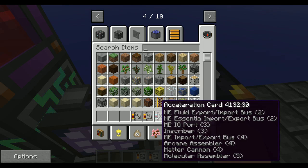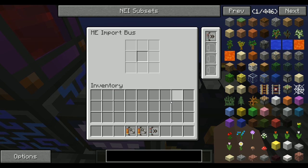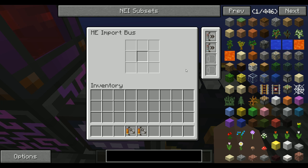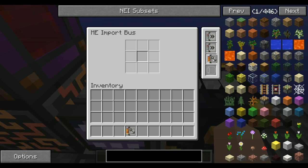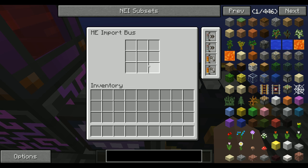you need to make these acceleration cards. I personally only put two of these in — you can put four and it'll pull out items super fast. We can also use capacity cards, which expands the number of filtered items if that's what you want to do.